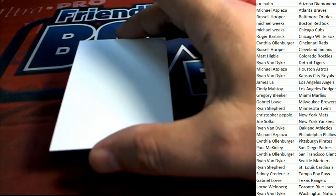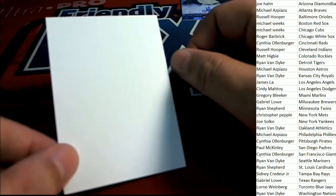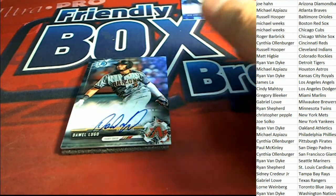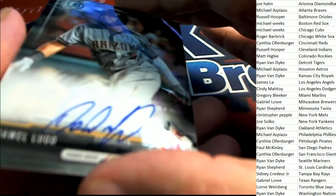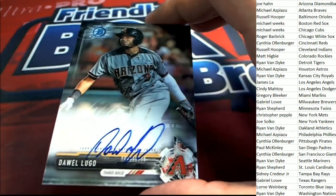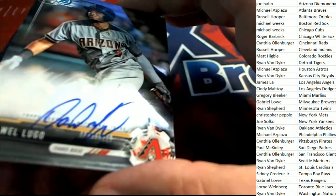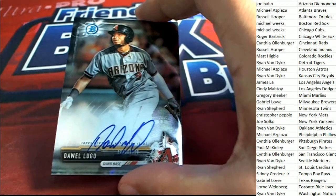Hit number two — looking at some of these young bucks coming out. Here we go. Arizona — Joe H! You've done it, Joe! You've done it — you've got yourself a Lugo auto, a prospect Lugo. Congratulations, nice hit for Joe H! That is hit number two.